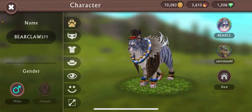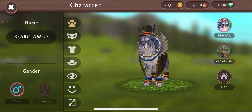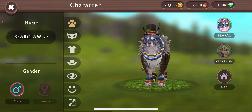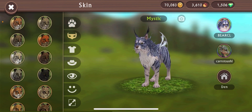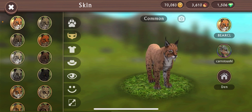Now on to the next animal — and next is my favorite animal, the lynx. This is actually my daily skin — the skin, clothes, and hat that I use on a daily basis. I love this so much. But let's take the clothes off and rate the commons. I feel like the first skin always has to be rated high because it laid the foundation — it's a 8 out of 10.